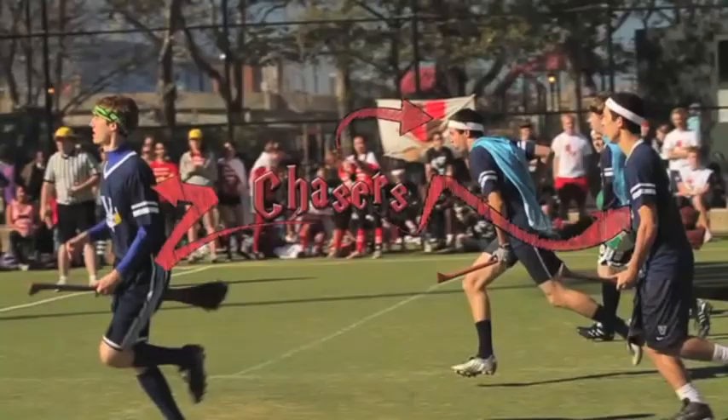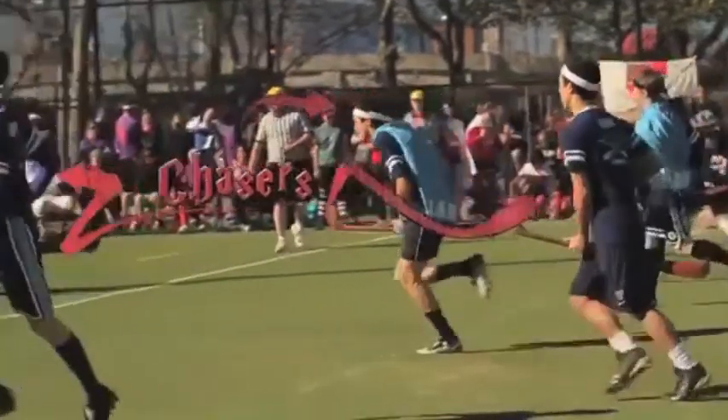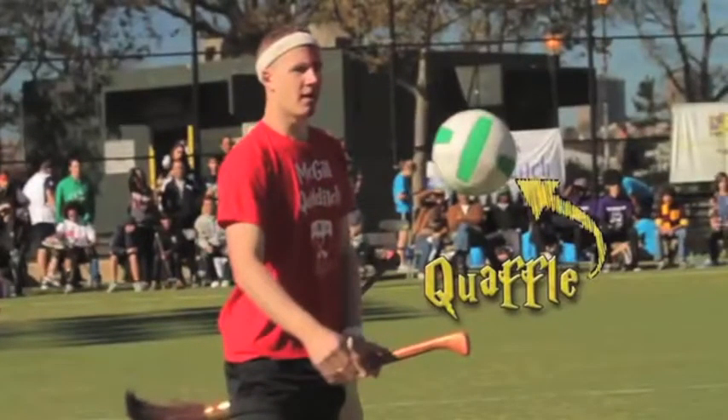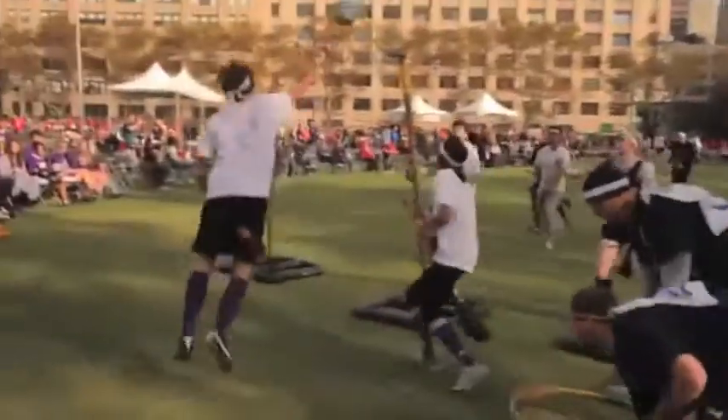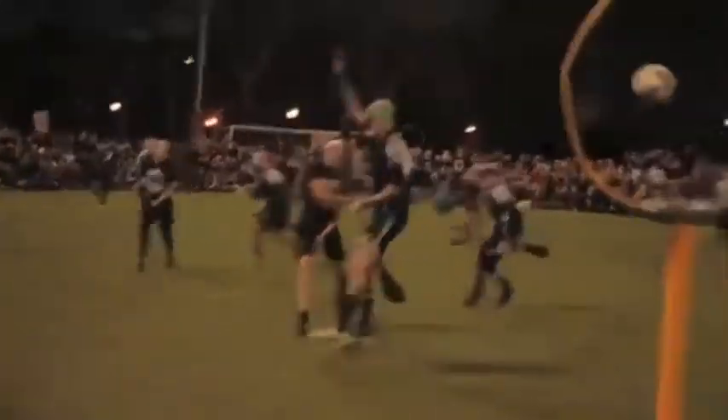The Chasers — there's three of them — their job is to ride their brooms around the field and pass the Quaffle, a slightly deflated volleyball, and try to score through one of the three hoops on the opposing team's side of the field. A score through the hoop, through the front side or the back side, scores ten points for their team.